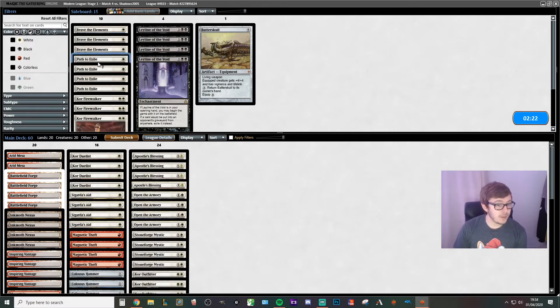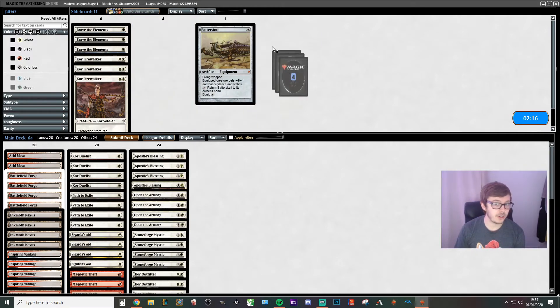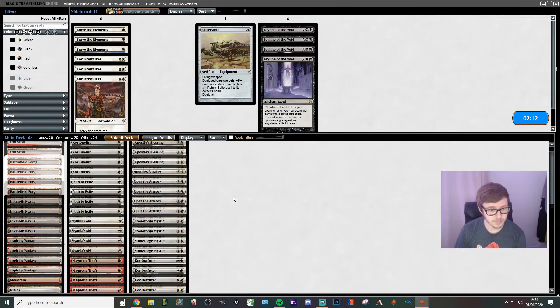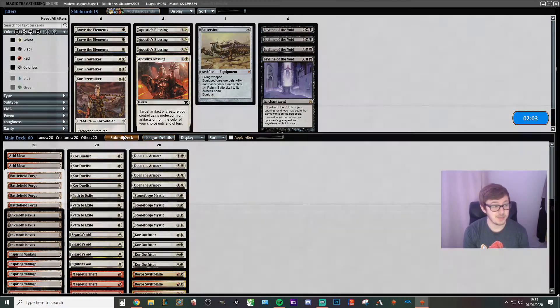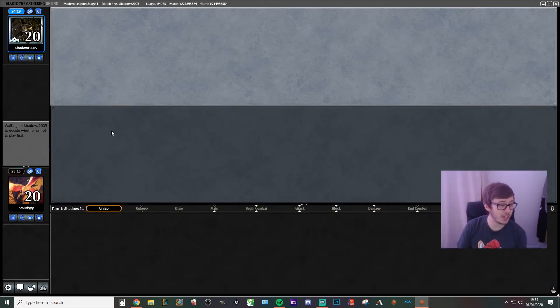So what do we want? Path to Exile is pretty good. You can play Leyline to try and shut off Become Immense but I think that's a waste of time. We're going to get rid of Apostle's Blessing just because they don't really have much removal — not that I've seen at least. But that was a sweet kill.